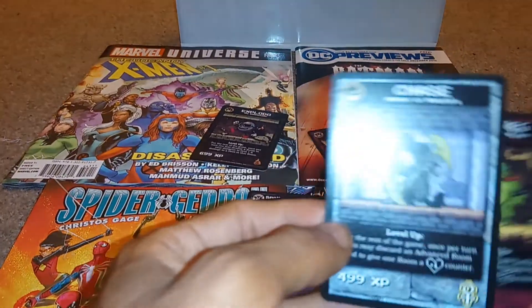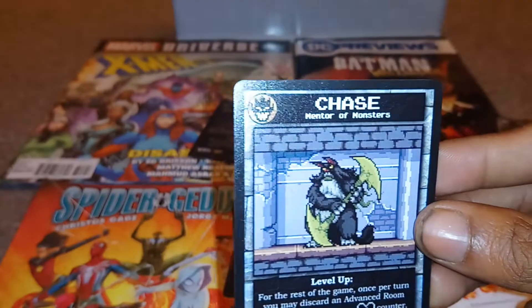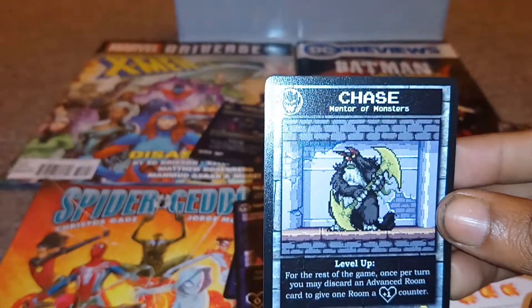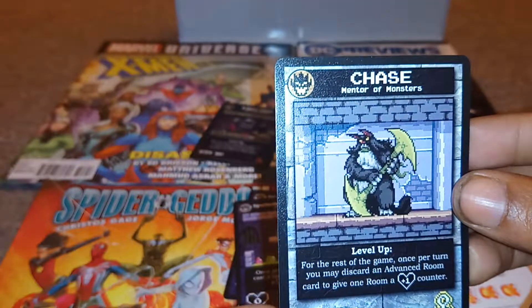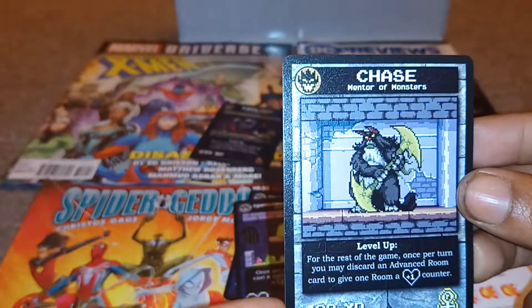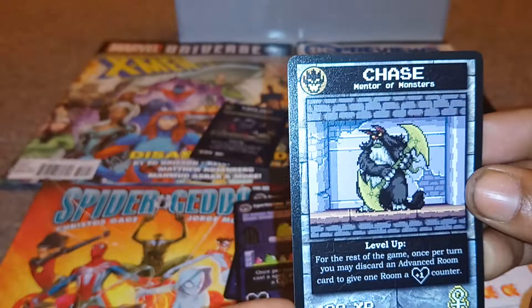And a chase variant — actually no, it's not a chase variant. I think it's a pop figures still. Chase: Mentor of Monsters. Level up for the rest of the game. Once per turn, you may discard an advanced room card to give one room a plus one heart counter.